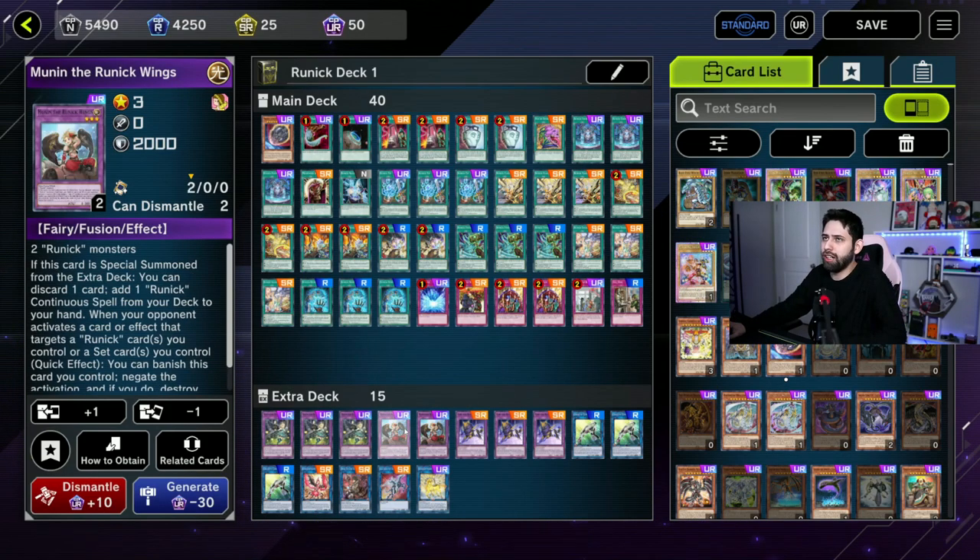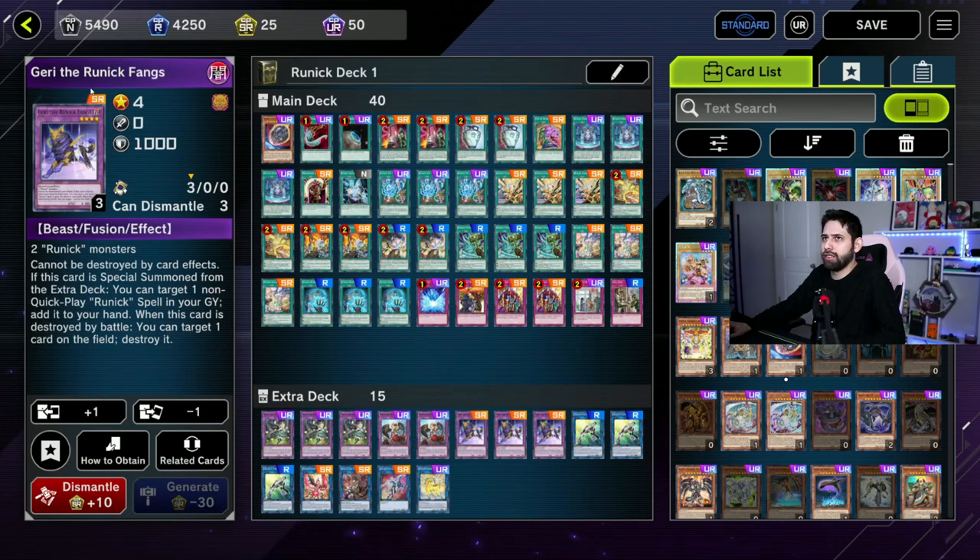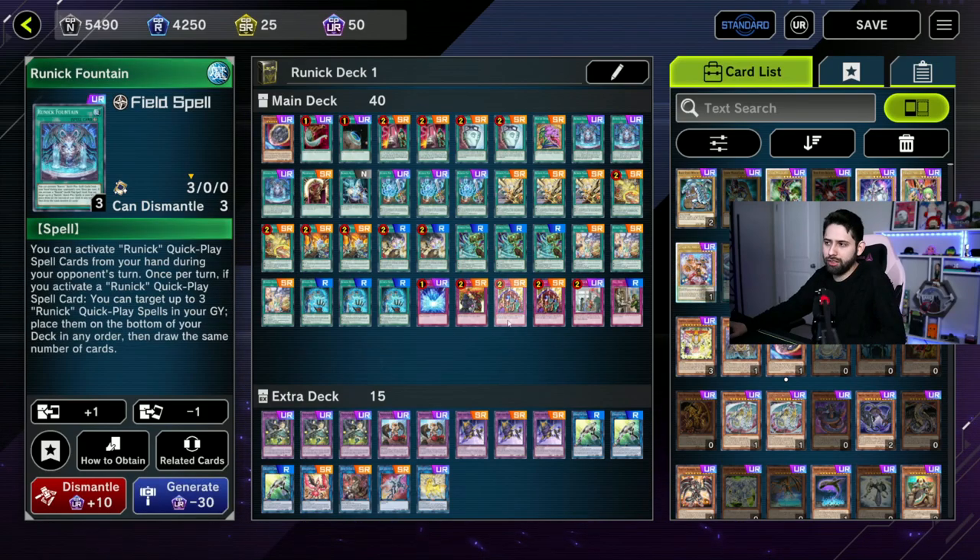Down here we've got three Hugans. I need to change this to have three Munins — I just haven't had the tokens to craft them yet. Three Garys — super useful. Can't be destroyed by card effects, can't be banished. It allows you to get one of your Runic Fountains back from the graveyard to your hand.